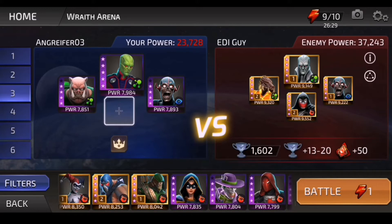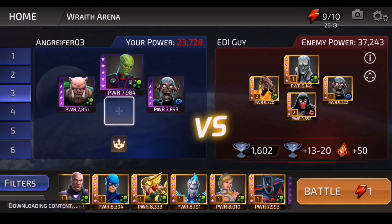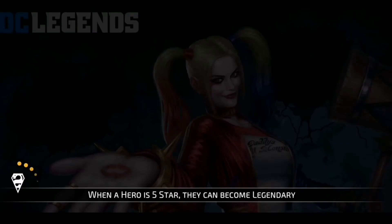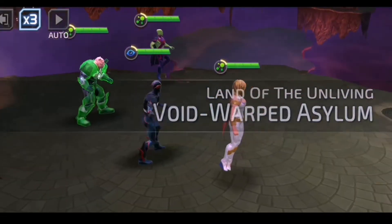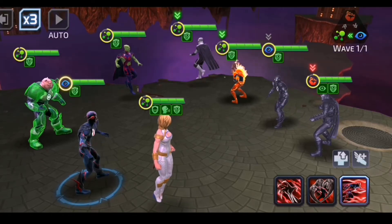Next goes Kilowog — he stuns Azrael, and then I just hammer Azrael until he's gone. I could either put in Power Girl, Blizz, or Donna Troy as the taunter. I'm leaning towards Power Girl because she can take a hit and Kilowog will give her enhanced strength ups based on that. So that's the team I'm going to go with — it's a heavy energy affinity team, but the idea is to take out Azrael first.